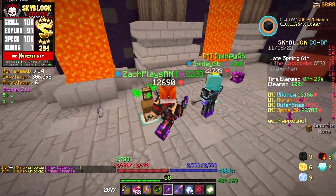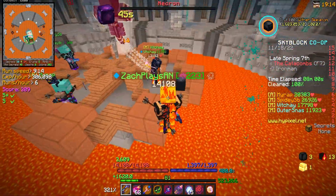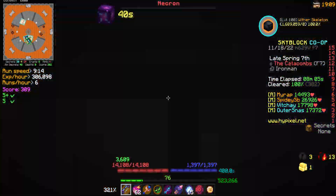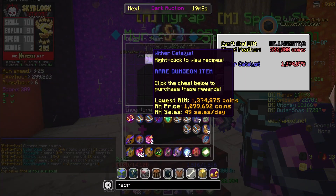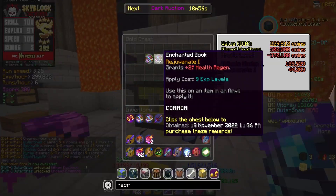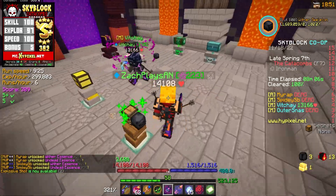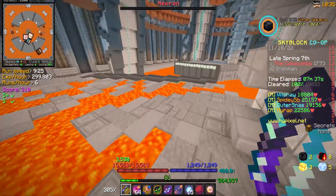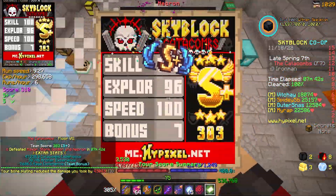Someone got another wither chestplate — oh my goodness, give me something please, I actually beg. Another run coming to an end; this one should be an S plus. We went in pretty early so we didn't have much room for error, but no one died luckily so we were actually chilling. Surely we're owed something by now, right? Rerolling bedrock as per usual — nothing in obsidian, nothing in bedrock, emerald, diamond. Anything in gold chest I want? Not really. Free feather falling six.